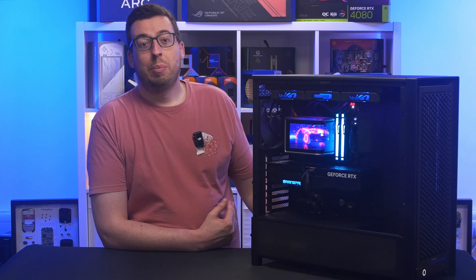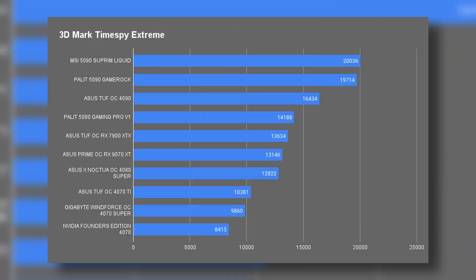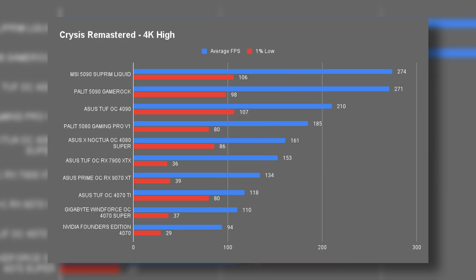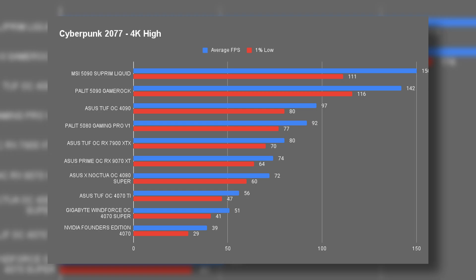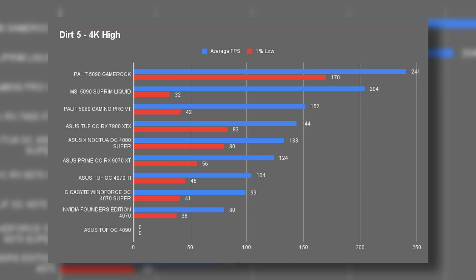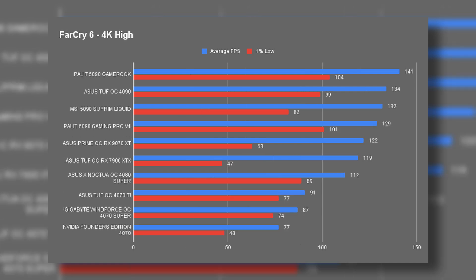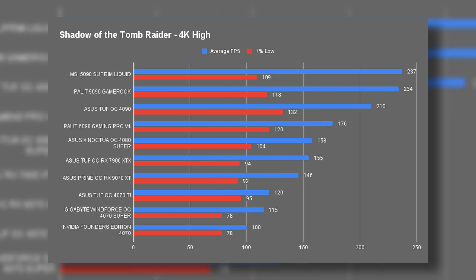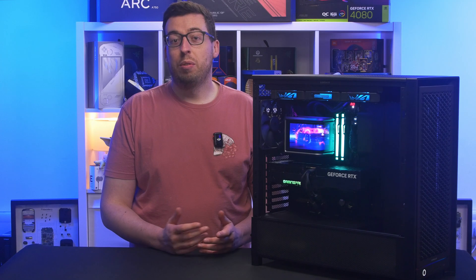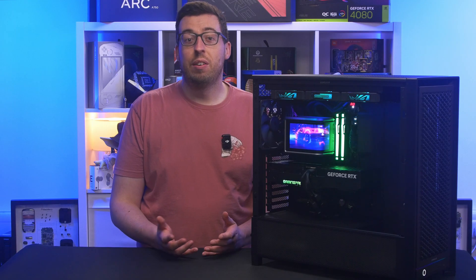Stepping up to 4K, there's obviously the usual drop but it doesn't fall apart. The 5080 keeps pushing triple-figure averages in most titles, still outperforming or matching the 4080 Super, and in some cases coming surprisingly close to the Asus 4090 Tough. For example, Dirt 5 at 4K averaged 249 fps, Cyberpunk 197, Far Cry 6 174 — all really solid results.